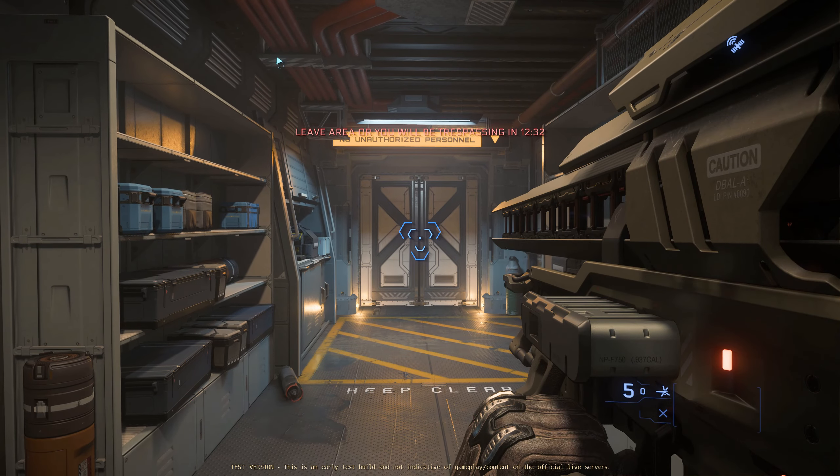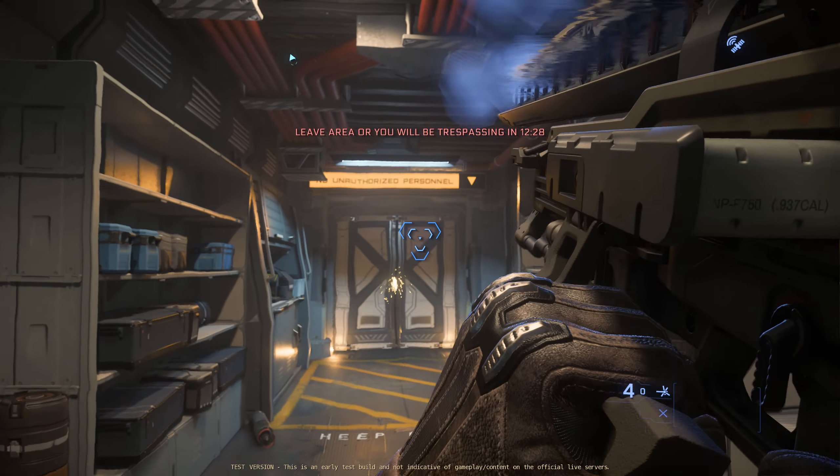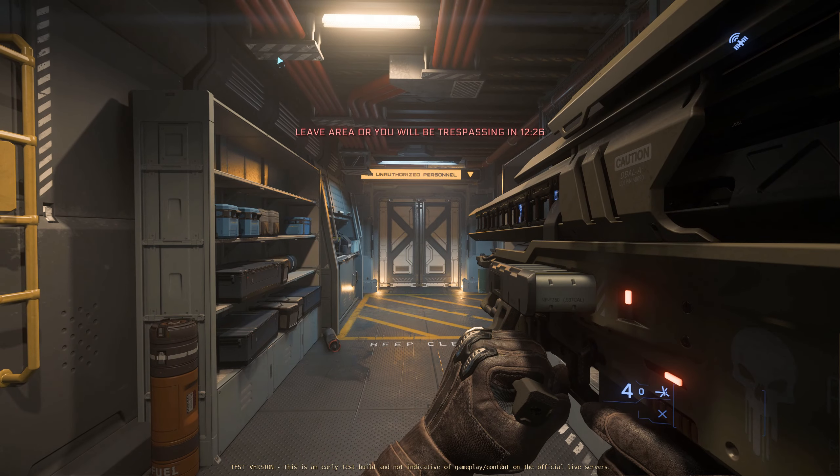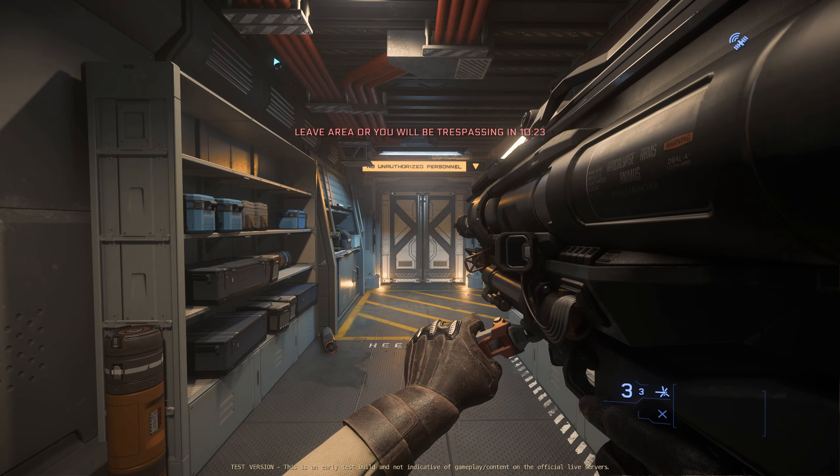Railgun. No recoil at all. Animus missile launcher.